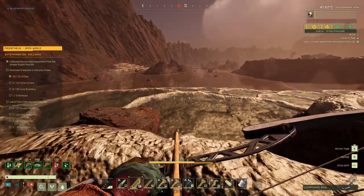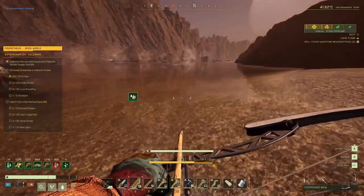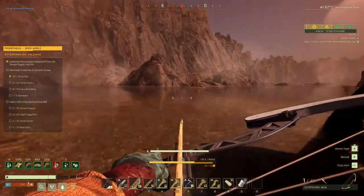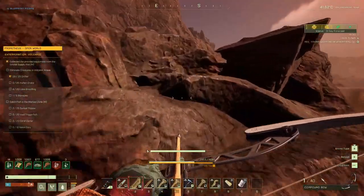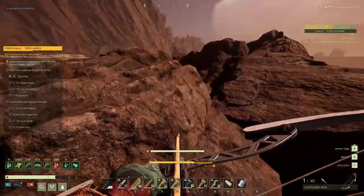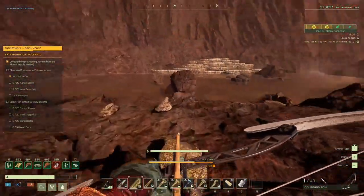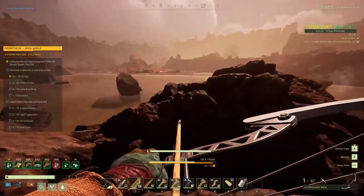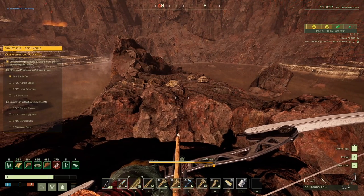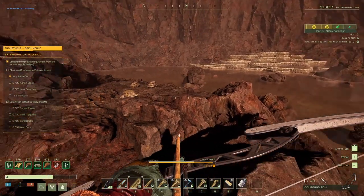It's a lake everywhere — nice. Just in there is the lava. So this is the spot. Still haven't found those Ashen Drakes. Fish around here — I don't even know where.